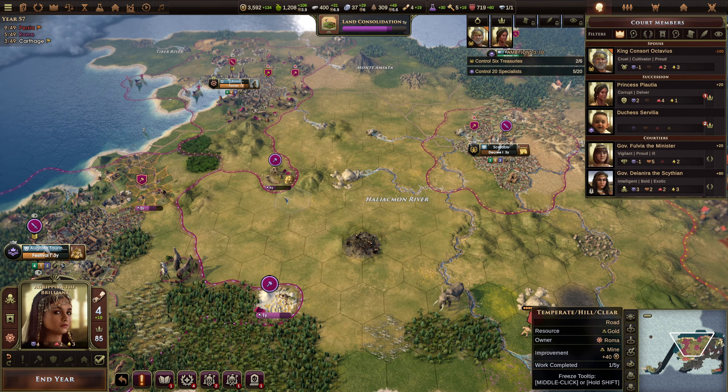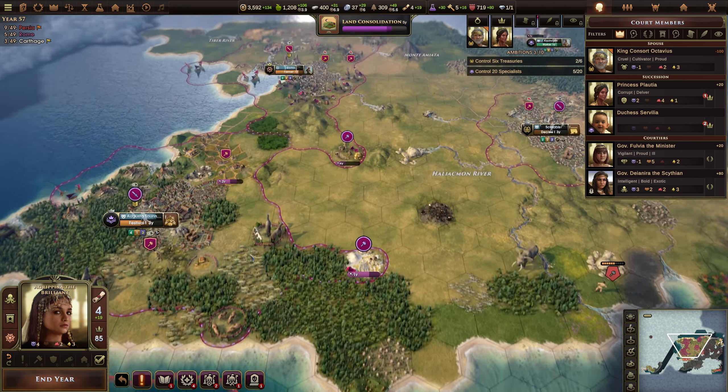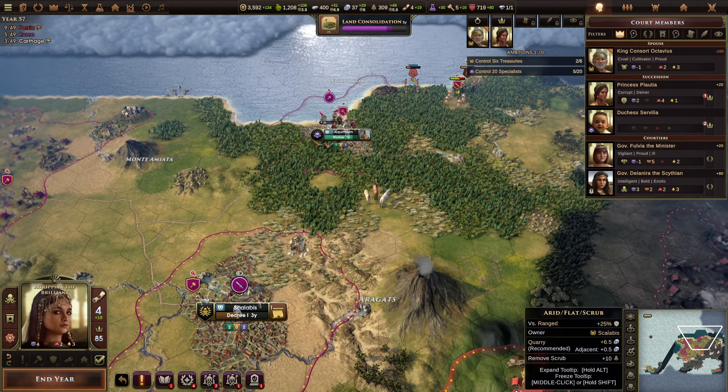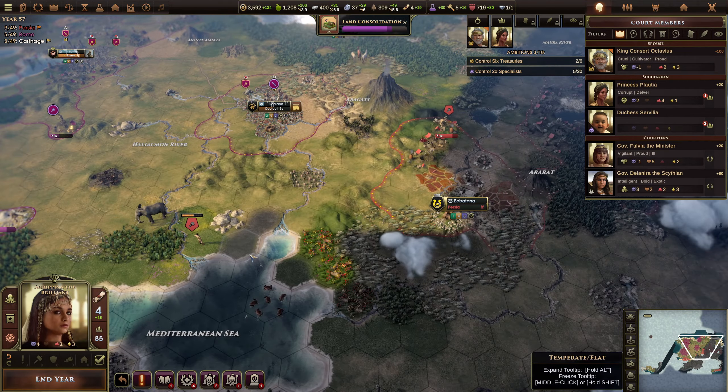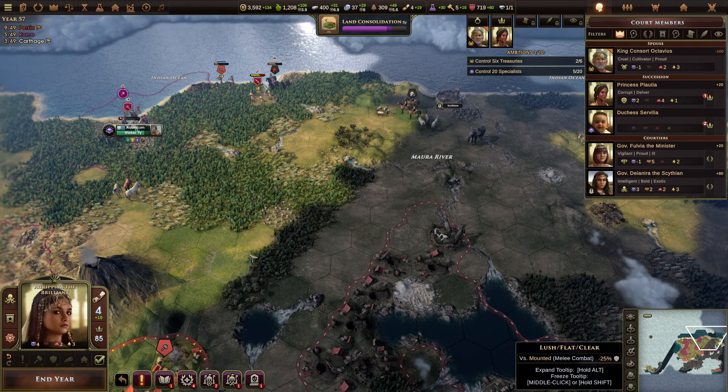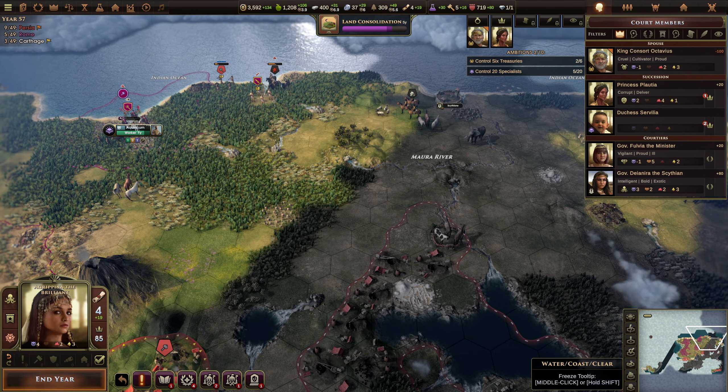Hello everybody and welcome back to Old World, where we've not been on for quite some time. Let's continue the gameplay and see if we can continue what we were doing. Last time we were obviously trying to expand our territories. We want to get some more cities but we're kind of being blocked off by the enemy. There are some areas we could probably take over — we've got bandits, raiders, and Persia, so we've got some expansion potential.